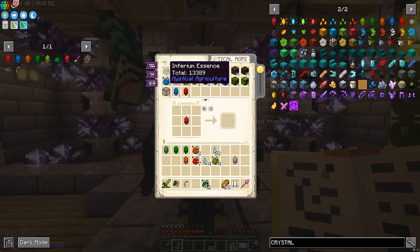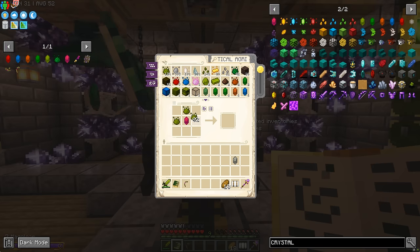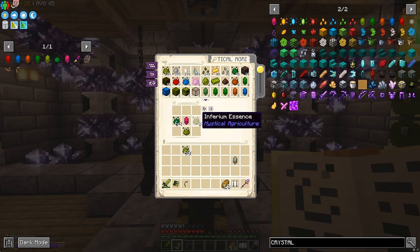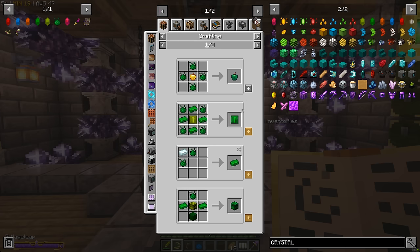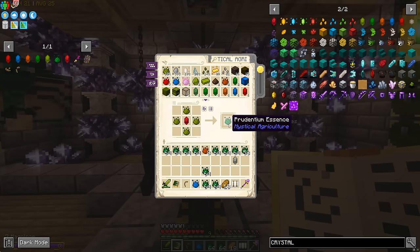With the Master Infusion Crystal, we've got a lot of wasted crystals but whatever — we've got everything on farm. You can use this to turn Inferium into Prudentium, then Prudentium into Tertium, and all the way up the chain we can get any Essence we want at the touch of a button. So let's make a big old stock of Prudentium Essence. The big thing we want by the end of this episode is renewable Diamonds.